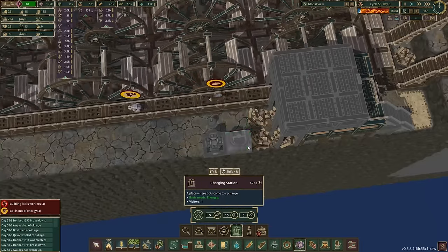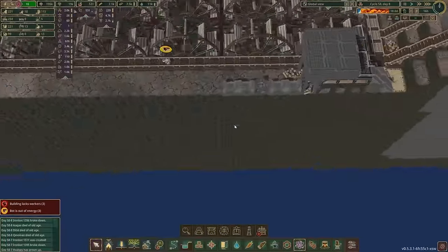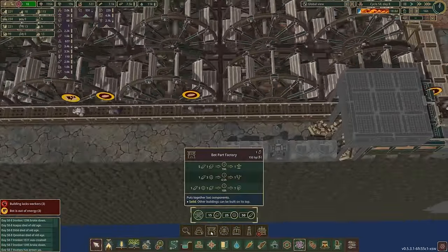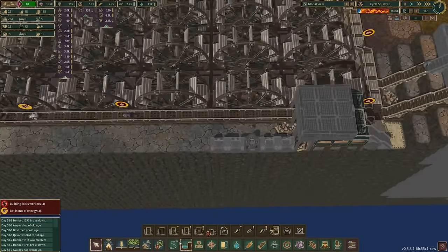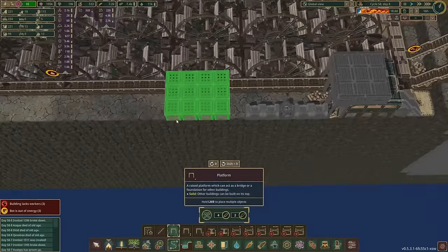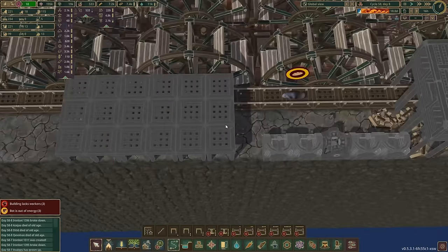I'm thinking four charging stations will probably be enough. Then I want some terraformers - I'm going to go with eight to start off with and see how we get on. Stairs there, six like that.